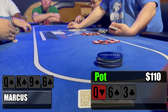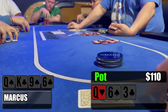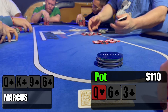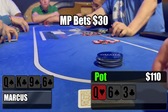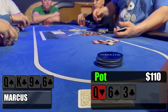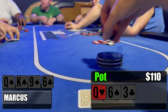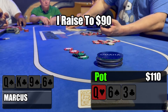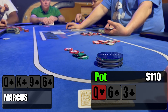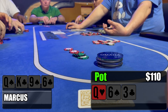Flop comes out — it's Queen-6-3 rainbow. So we flop top two pair. Big blind checks and middle position decides to lead out for $30. We have top two pair and also a ton of backdoor draws: backdoor spades, backdoor clubs, and even backdoor straights. So I decided to raise it up to 90. We're really only afraid of pocket threes at this point, and I guess pocket queens and pocket sixes are an option.